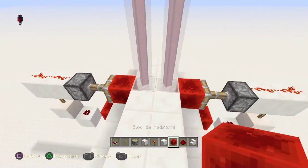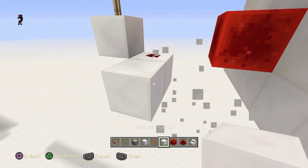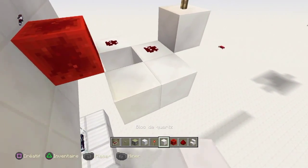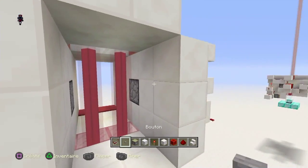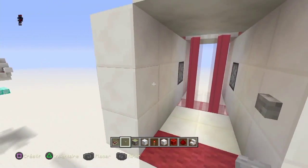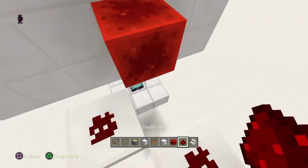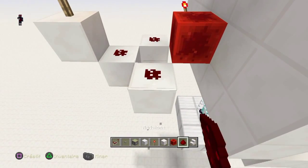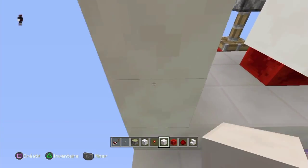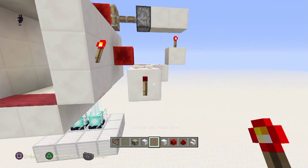Il faut les placer ici, attention. Vous avez passé la poudre de redstone avec un bloc, également ici. Et vous prenez aussi votre bouton, on va le mettre ici, avec une torche de redstone. Si vous faites pareil de l'autre côté, vous placez la redstone comme ça.